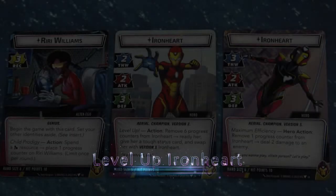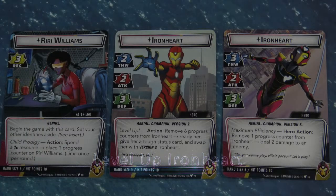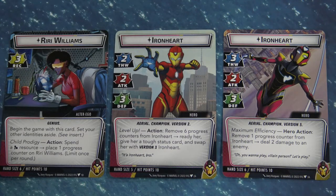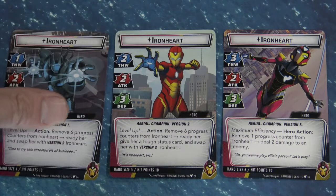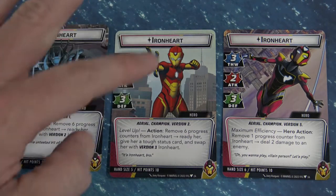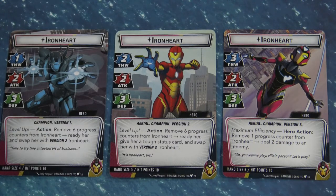What makes Ironheart unique is that she can power up her suit — her exosuit. What's pretty cool about it is that you can spend what's called progress tokens to essentially go from version 1 to 2 to 3. And if you notice on these cards, the base core stats will increase.